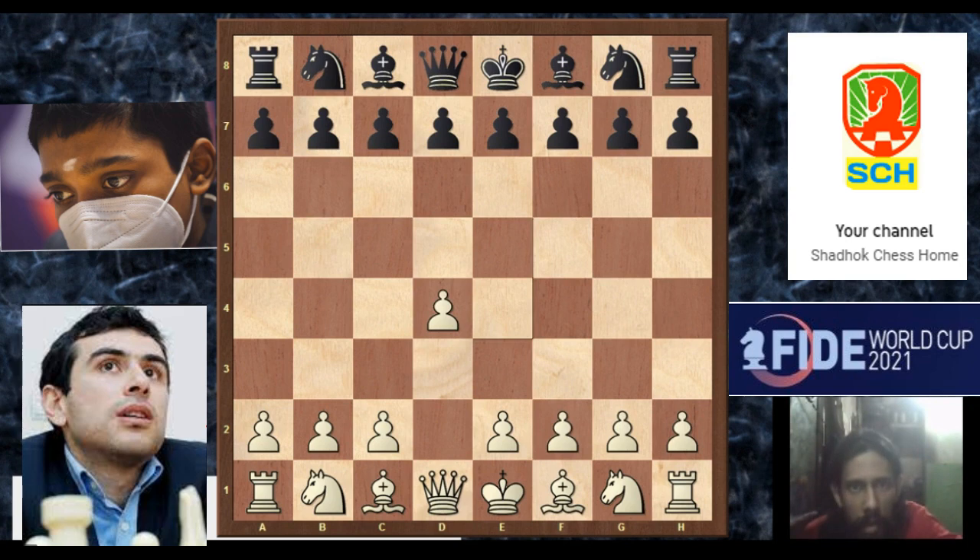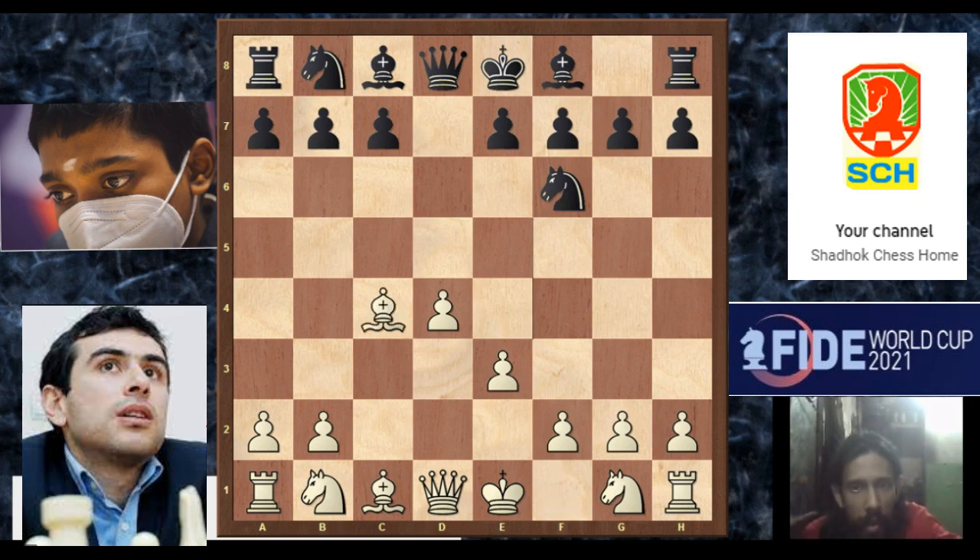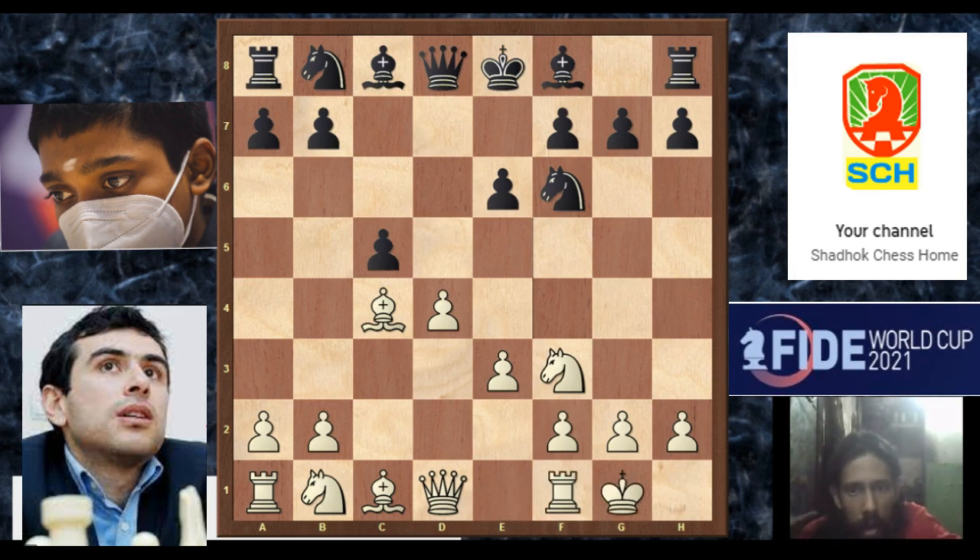Sargishian plays D4, Praglanda responds D5, then C4. Praglanda captured on C4. E3 attacking the C4 pawn, Nf6, and Bc4. E6, Nf3, castling — preparation. Now C5, Praglanda castles kingside, and Nc6.